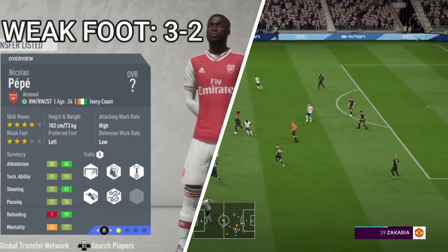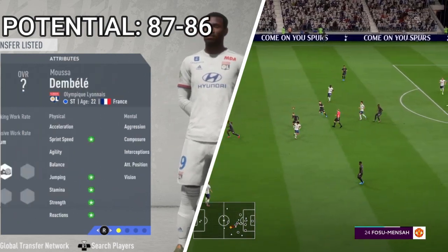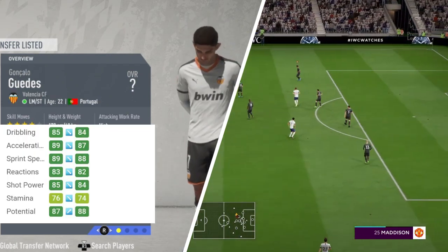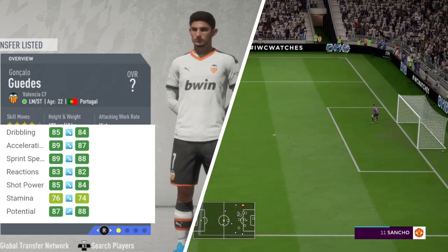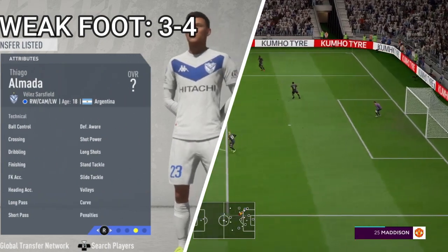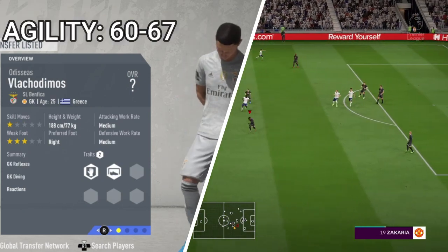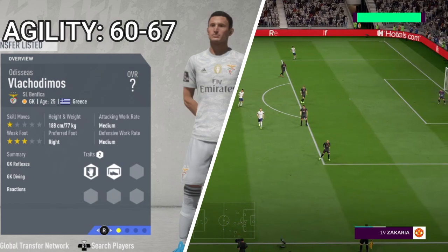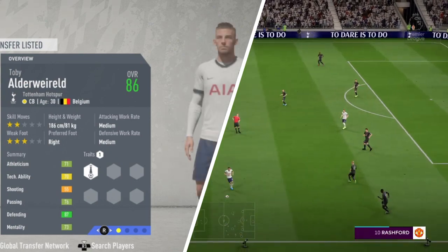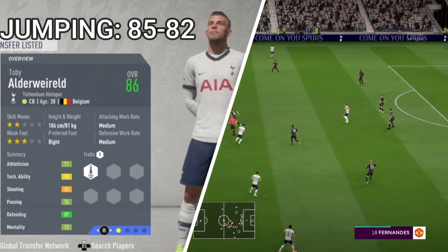That guy is a beast from the Ivory Coast. Dembele got a potential downgrade — EA's career mode team does not know what to do. Now taking a look at Gonzalo: dribbling, acceleration, sprint speed, and reactions upgraded as you can see on the screen. The keeper from Benfica got his agility increased to 67 — that's a lot from EA, that's too much. The winger got an increase then decrease in jumping to 82, that's not too bad — the guy's getting old, it's not his fault.